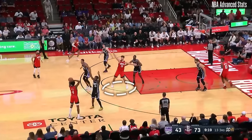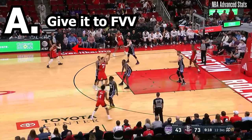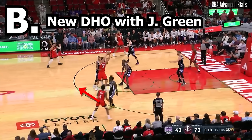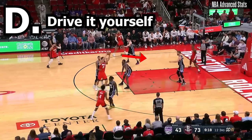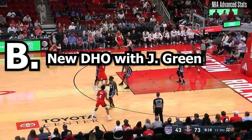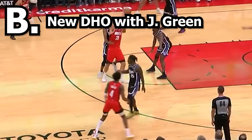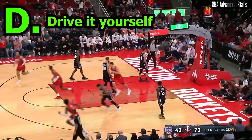This play, Şengün is doubled immediately off of the catch. What should he do? Should he A, give it to Fred Van Vleet, B, initiate a DHO with Jalen Green, C, be patient and try to lob it to Jabari Smith, or D, try to get to the rim? If you answered B, why would you say that? There's Davion Mitchell right there, and there's going to be better opportunities on the floor. D was the real answer.